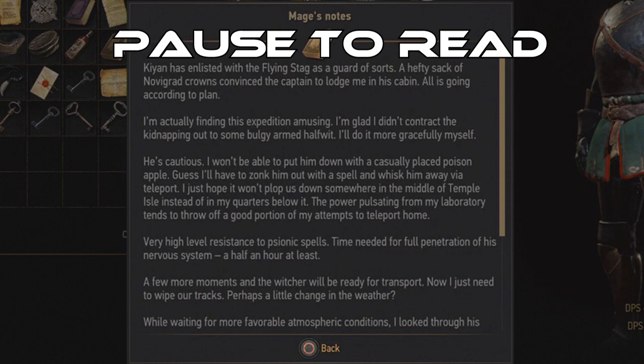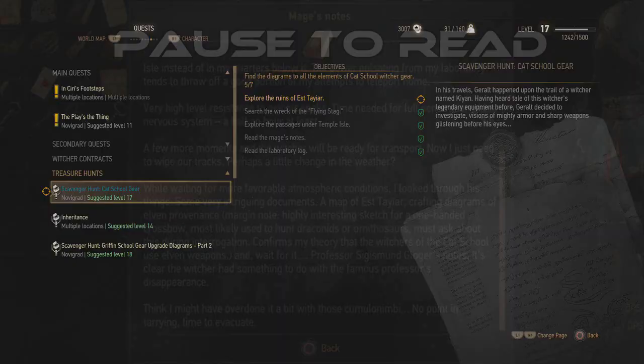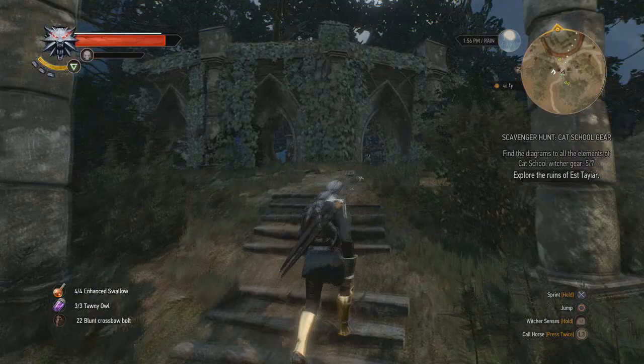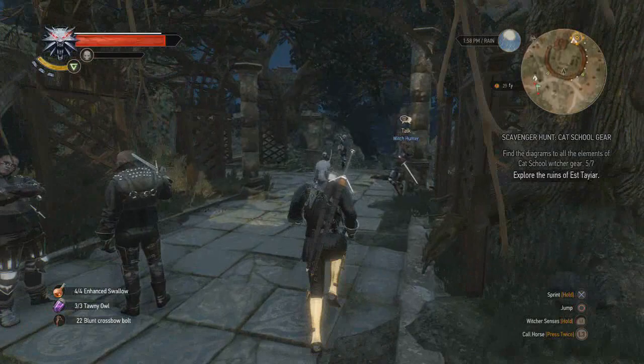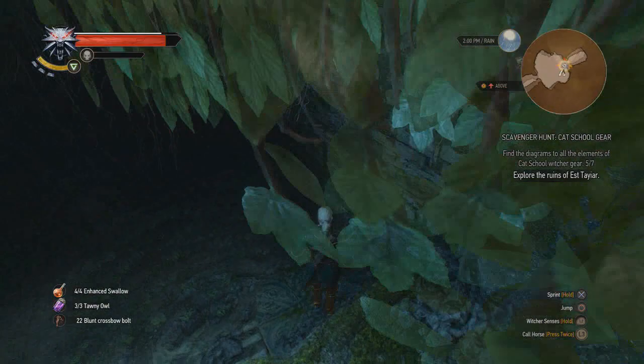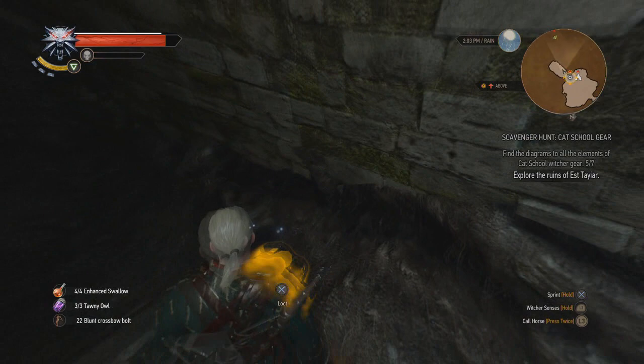Pause to read these notes as well. That was one of the mages' notes who was obviously travelling with Kian — he spoke of a one-handed crossbow at Estaya, which is just up here to the right of where you meet Vernon Roach. When you come up to Estaya, go straight through where all the people are standing and right down the hole at the back. Be careful — it's quite a big fall if you don't do the steps properly. When you come down here, use your Witcher senses or just notice the crack in the wall. Break the crack in the wall, and there's the last bit of loot.